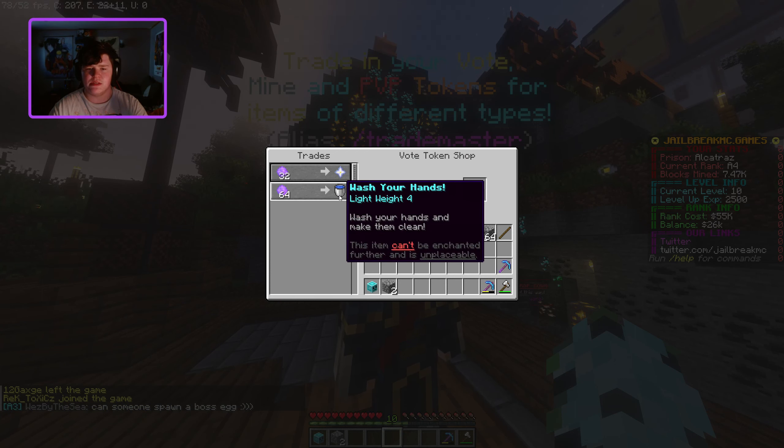In the spawn area, you have the boss area. You can buy spawn eggs — it might not even be implemented yet — but you can buy spawn eggs and actually fight bosses. The boss can get you things. There are people down here, so they're probably getting ready to fight a boss.